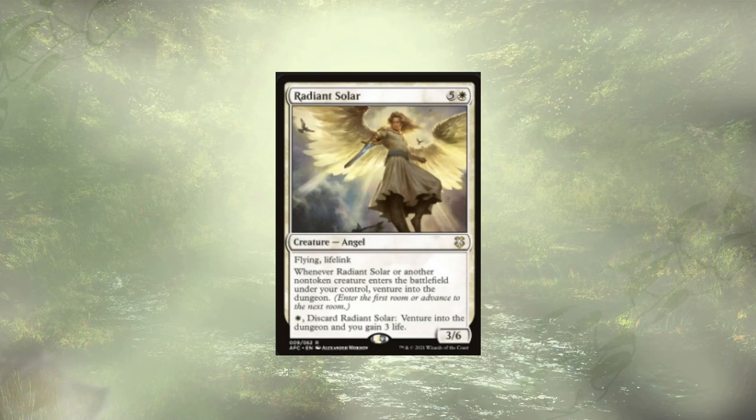Our commander is looking for us to throw creatures in the bin. We have a couple of ways of doing it. Let's take a look at what they are.